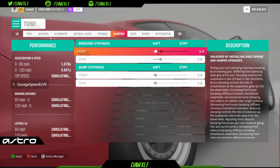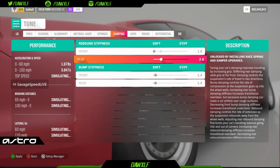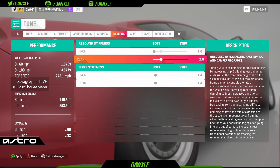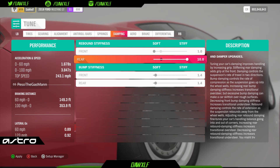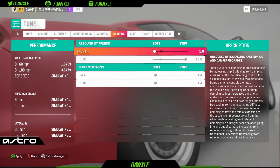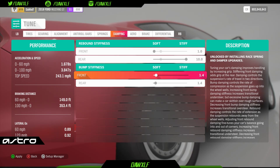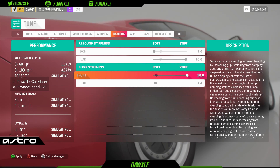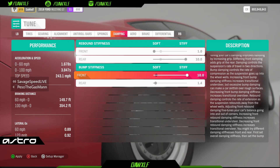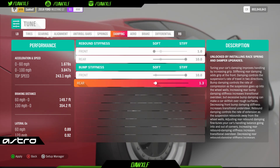Damping — same idea. Front dampers rebound stiffness and bump stiffness all the way down. The rear should be all the way up. So rebound stiffness: front all the way down, rear all the way up. Bump stiffness: front all the way up, rear all the way down.